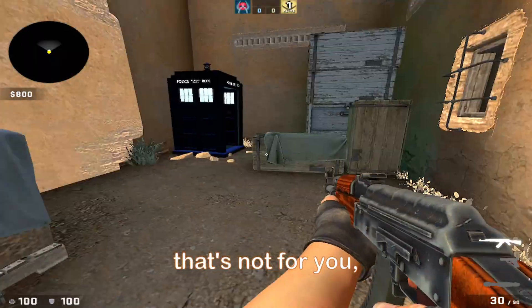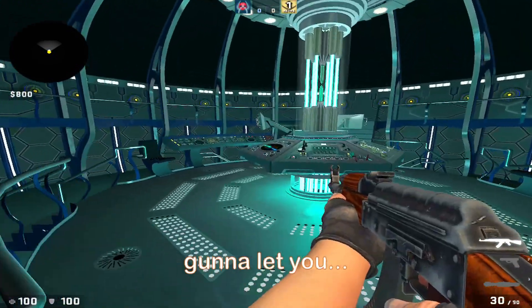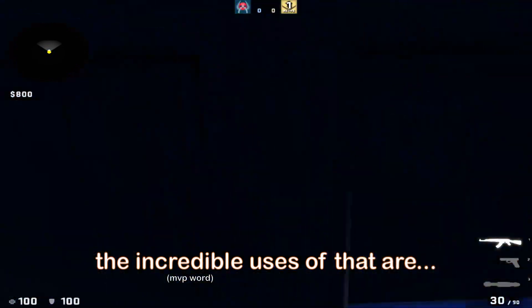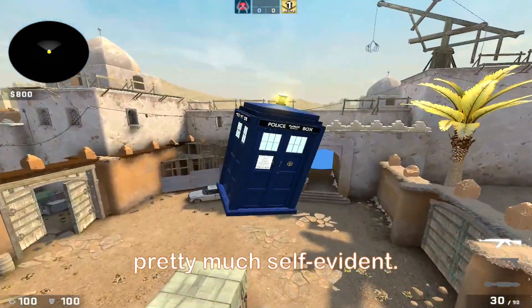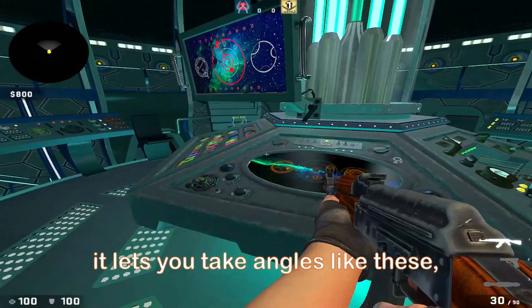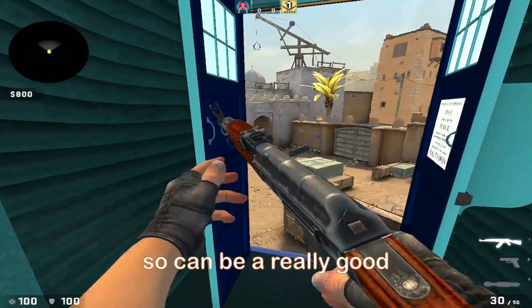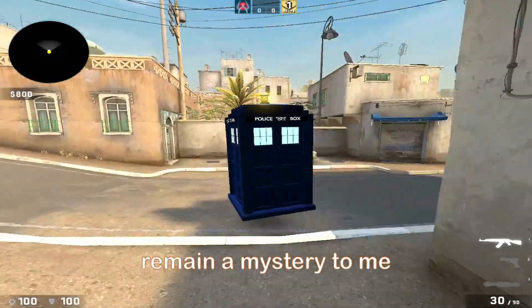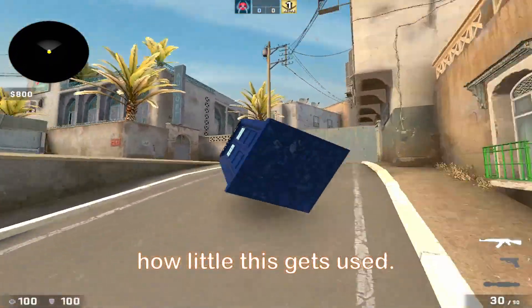But let's say that's not for you — that's totally fine, because the machine is also going to let you fly it manually, and the incredible uses of that are pretty much self-evident. For instance, it lets you take angles like these which aren't typically used, so it can be a really good off-angle to surprise your opponent. It will forever remain incredible to me how little this gets used.